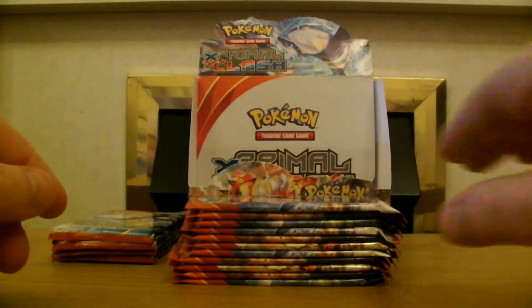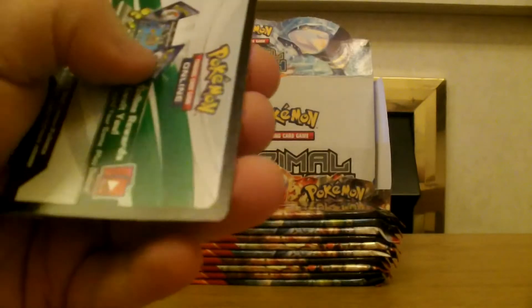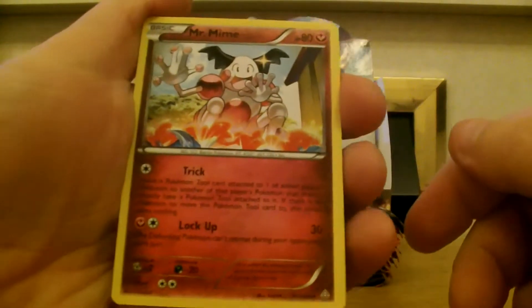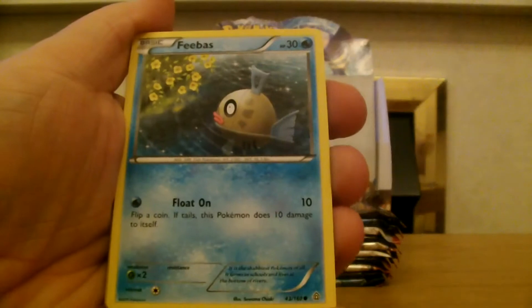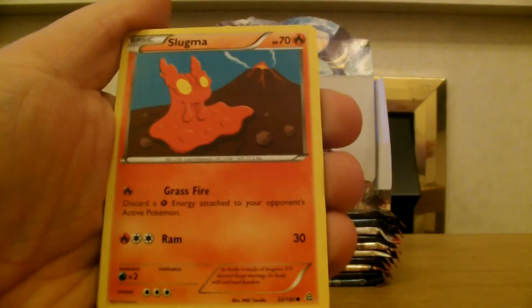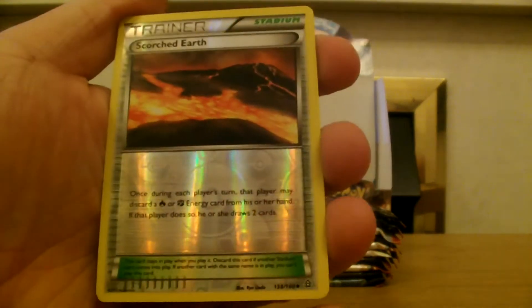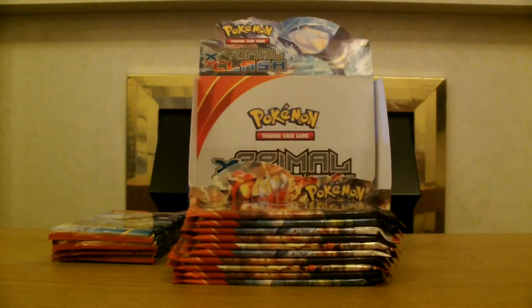So this is an epic box — we've got a good box here, and to celebrate, there you go guys! Mr. Mime, Electrike, Dive Ball, T-bass, Illumise, Hippopotas, Slugma, Nidoran Female. Our reverse is a Scorched Earth — it's cool — and our rare is a large art Electrike. Awesome!